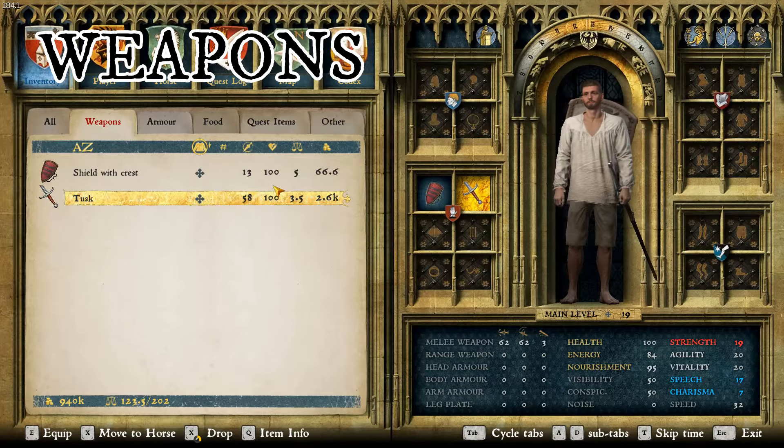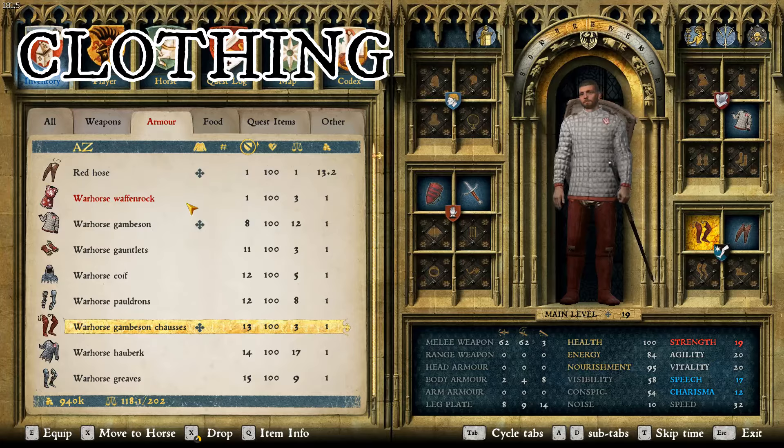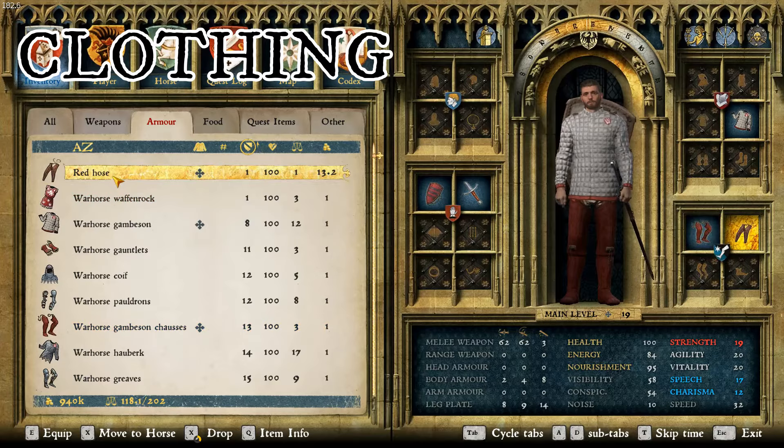Let's start with the base level, which is clothing. For the base level we only have three pieces: the War Horse Gambeson, the War Horse Gambeson Chausses, and then I had to put red hose in because unfortunately there are no War Horse hose. The cheapest hose I could find at 13.2, but I think it still fits.